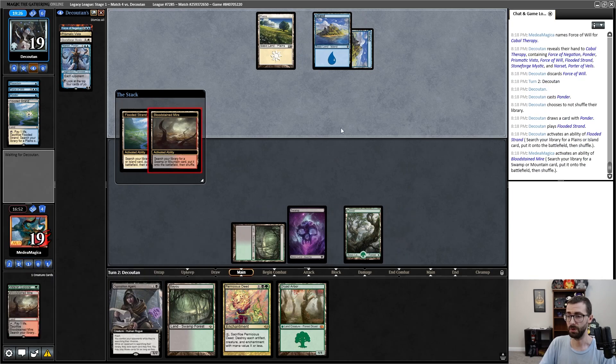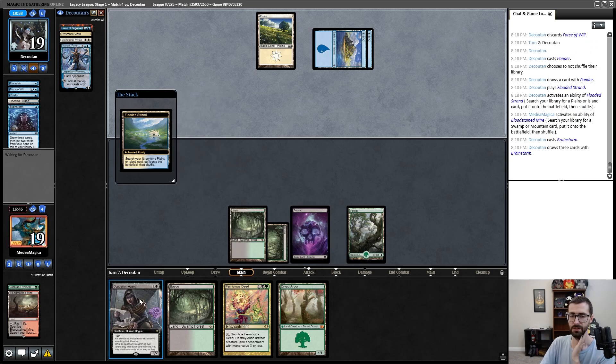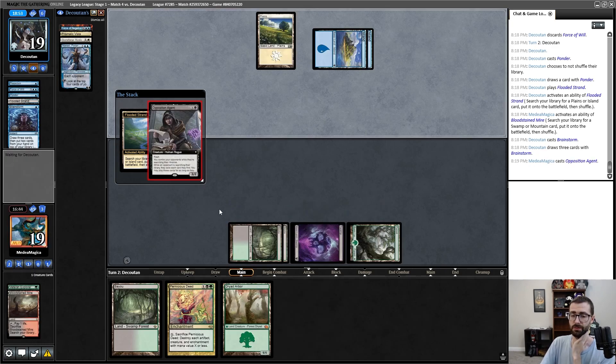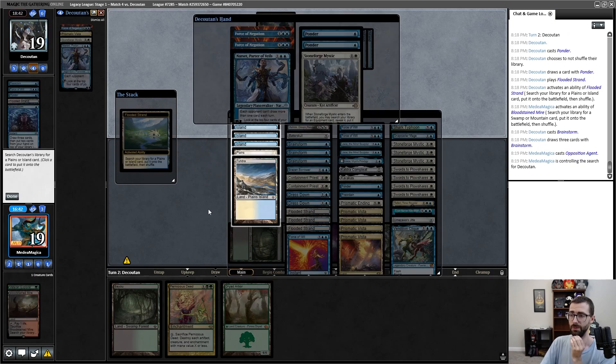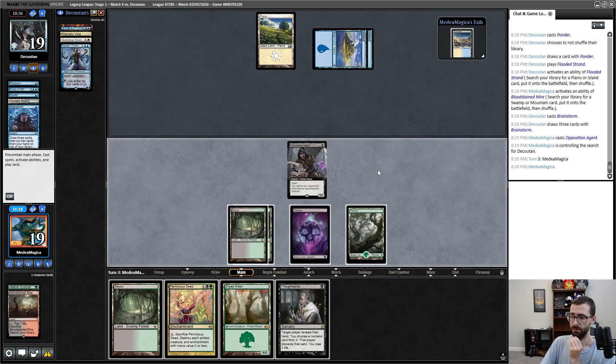Cabal Therapy, sacrifice Veteran Explorer — grab a forest and a swamp. I think I'm interested in taking Force of Will here. If my opponent plays Stoneforge Mystic I've got Opposition Agent for that — if they play Narset, I also have Opposition Agent to pressure that. That's no shuffle. This is my moment of glory — I was going to Brainstorm in response and grab Bayou, see if we get to be the fun police. My opponent could have found Force of Will or Swords to Plowshares. Let's see if they did.